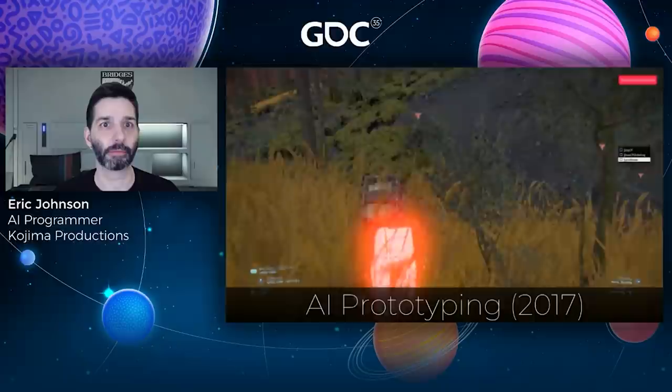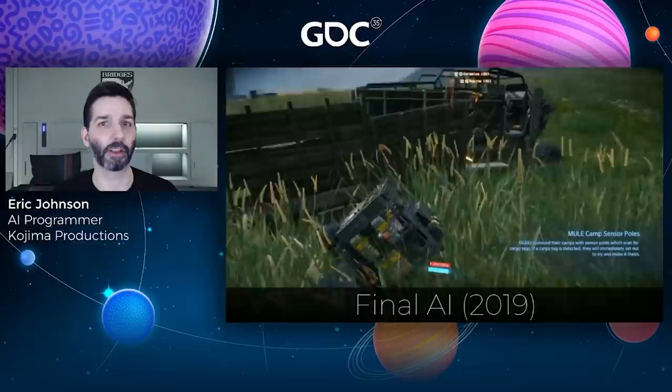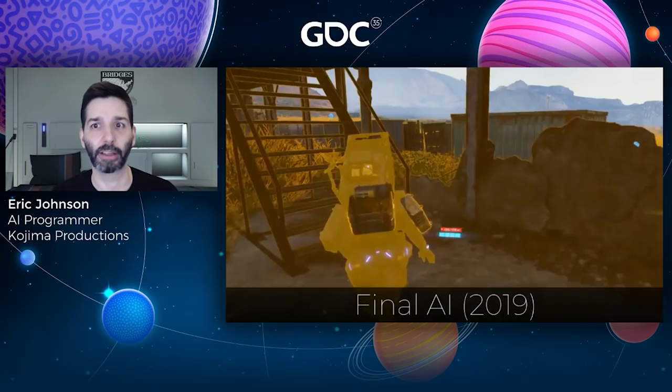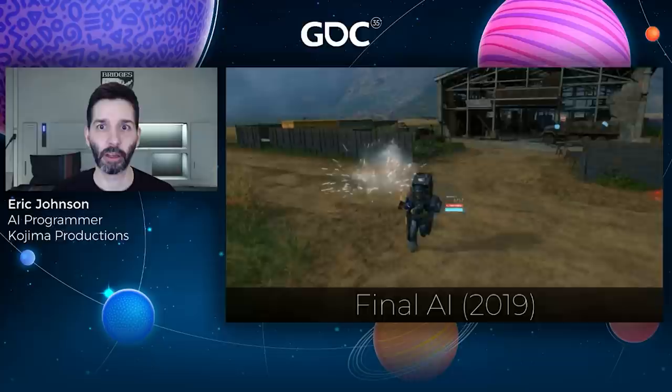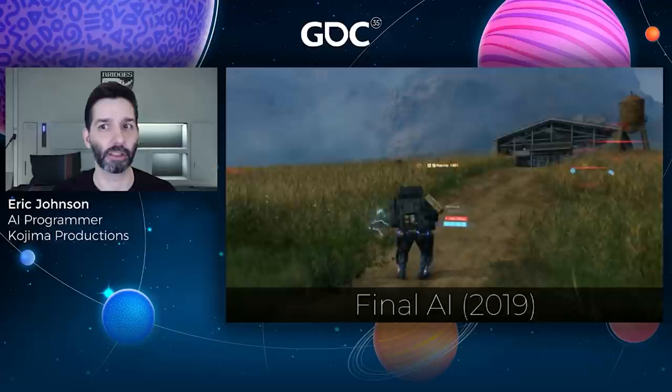Here's the final version that we shipped. When the player enters mule territory, their cargo is pinged. A search party is formed and enemies move to the ping location to try and find the cargo. If the player successfully evades the enemy long enough, they will re-ping the area and the cat and mouse game begins again. But if the player is spotted, all mules immediately begin chasing the player to steal their cargo, switching gameplay from evasion to escape. This core loop was one of the major components requiring reliable navigation over the terrain.